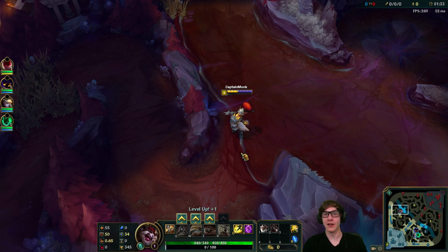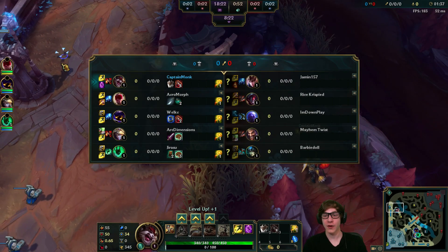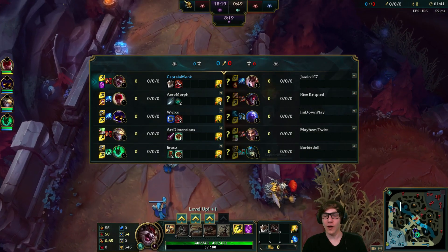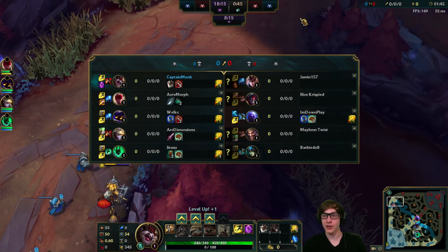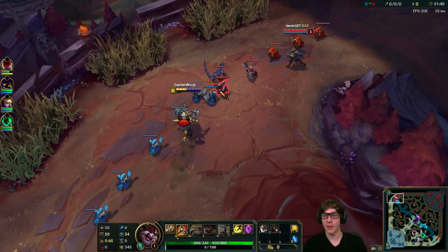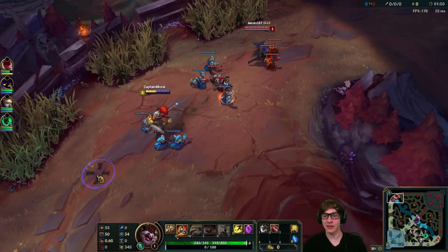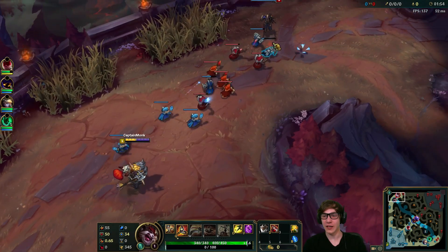Look at the teams here today — yours truly playing Kled top, also got Acromorph back again playing Lee Sin jungle, Welk playing Veigar mid, Arc Dimensions and Girasu playing the duo lane of Ezreal and Thresh. We're against Quinn top, an Aatrox jungle — kind of an uncommon pick — a Ryze mid, and the duo lane of Draven and Nami.